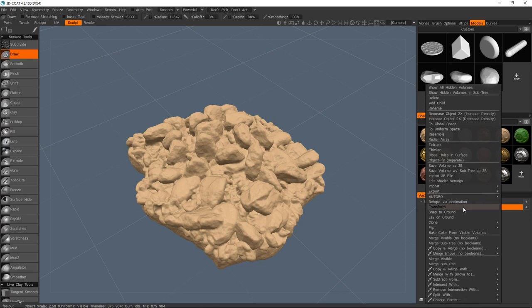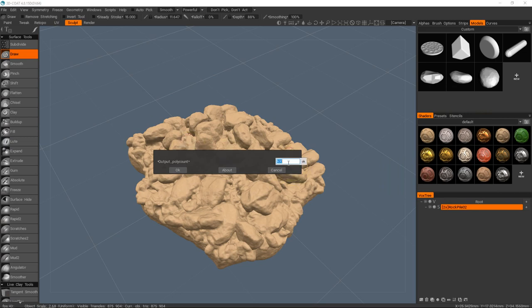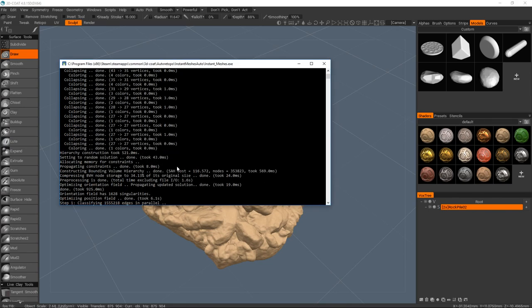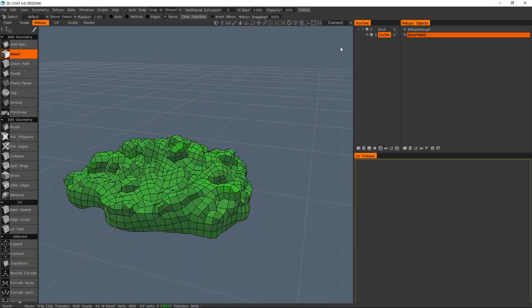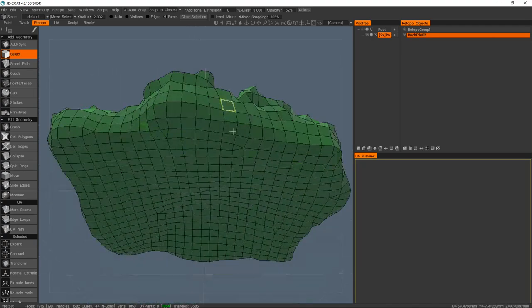So we're going to go ahead and auto retopo this. Instant Meshes is pretty amazing for this — you don't need manual retopo for this kind of thing. I'm not really fussed about the edge flow of this mesh so the automatic one is fine. You probably want to put in a relatively high number to begin with — I recommend a high-ish number and then reducing it either in 3D Coat or in Max, Maya, Blender, or whatever. I'm going to go up to about 2000, and we're at 3600 triangles which is a fair amount.